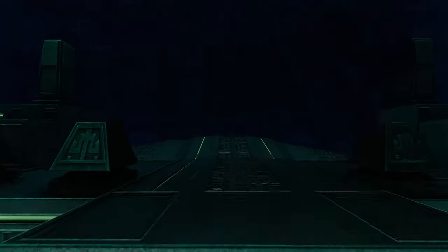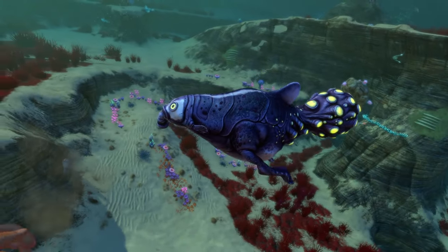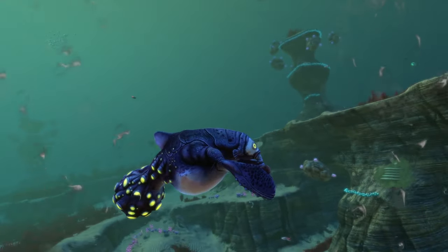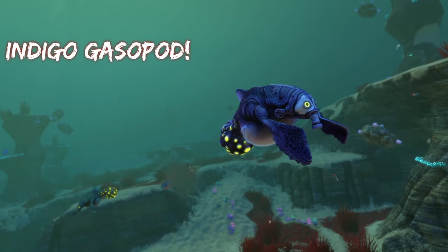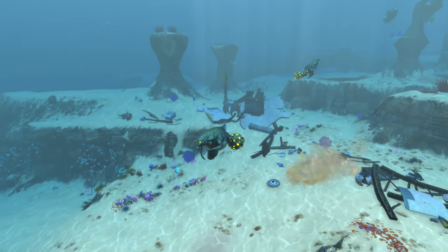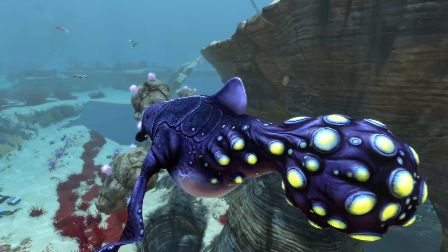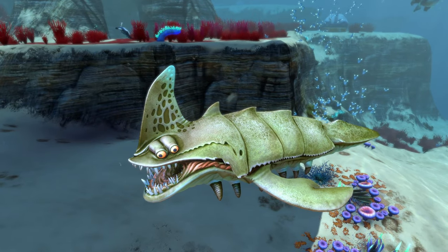The mod also adds new creature variants. The first is the indigo gasopod — found in the same locations as regular gasopods but with different coloring and texturing. The second is the lemon sand shark, which has a light army-green color mixed with some white. Its mouth is differently colored, and it transitions to a light blue near the top — a nice-looking new variant.